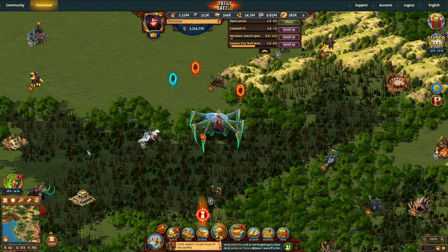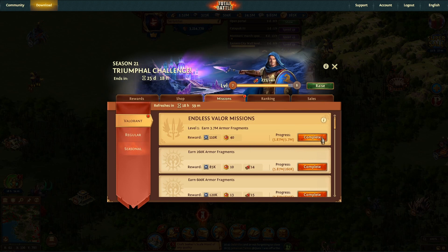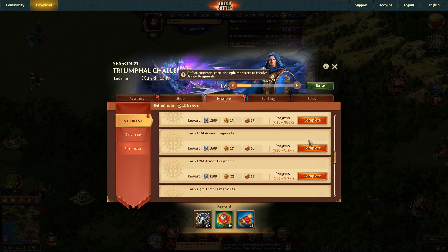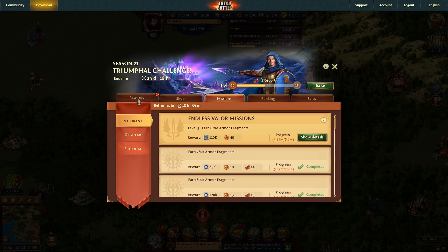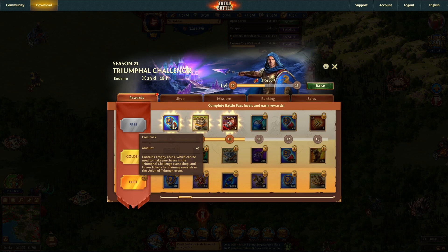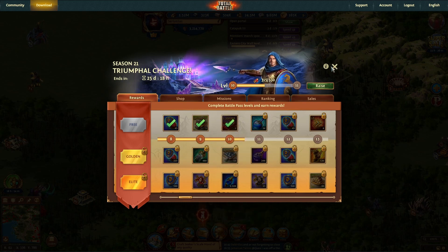Now that we had a successful attack on the swarm, let's check out our rewards in the Triumphal Challenge under Valorant. We likely maxed out the rewards for the day — checked all those boxes. In the rewards section, we unlocked three levels: 8, 9, and 10. We'll collect our coin packs, our stones, and our silver.